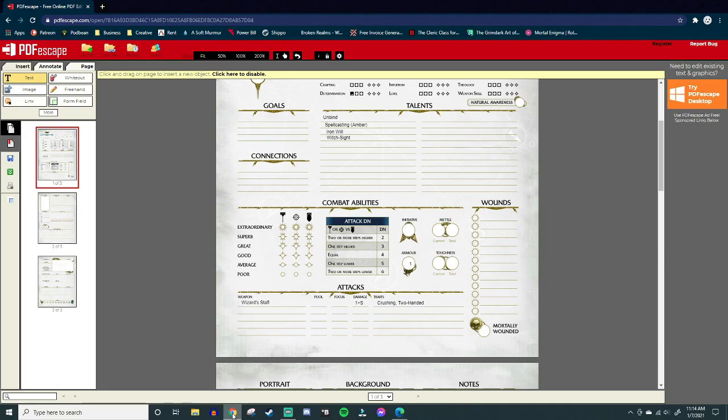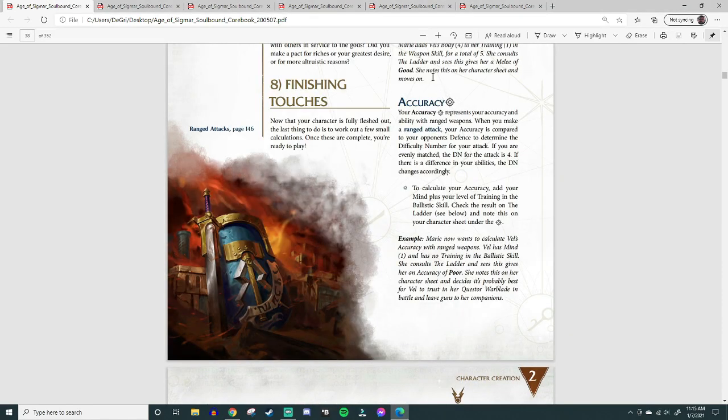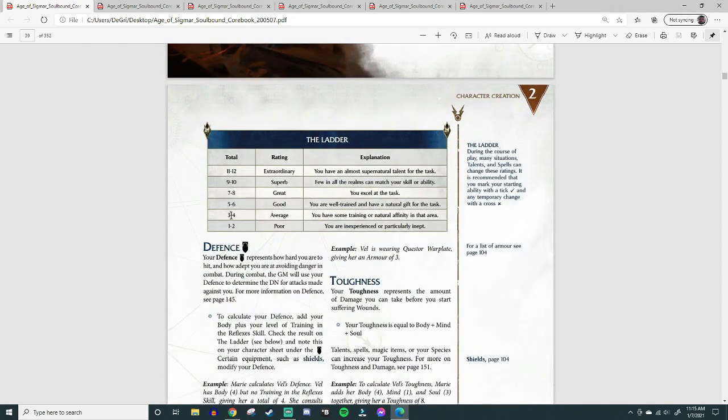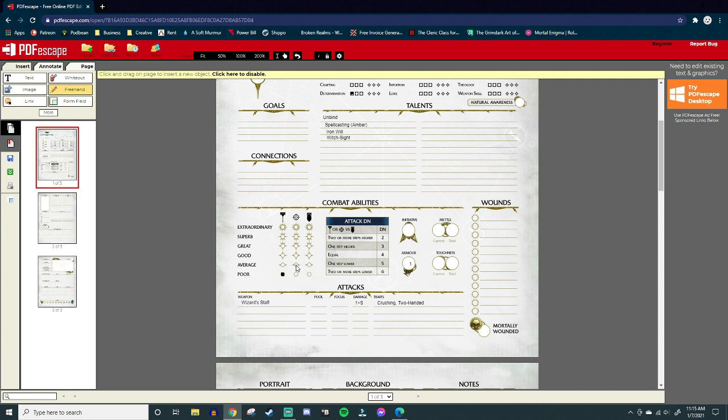Poor melee is pretty common for wizards. Next is Accuracy: add your Mind plus your level of training in Ballistic Skill. We have Mind 4 and no Ballistic Skill training, so the raw stat is 4. On the ladder, 3–4 is Average — so we have Average accuracy, which is reasonable for a starting Battle Mage.